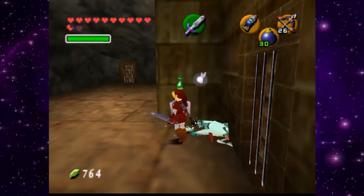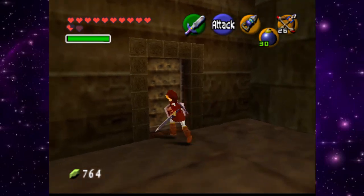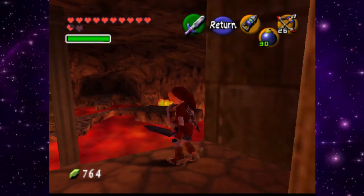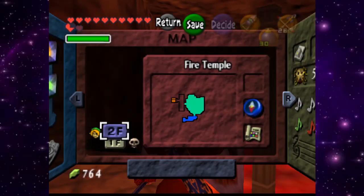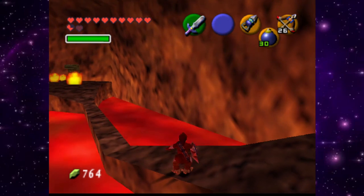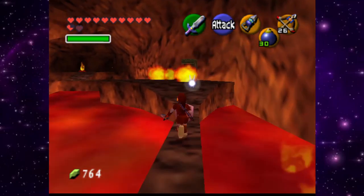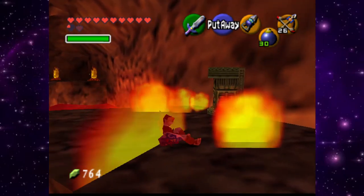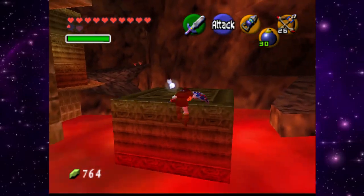Now, where are we? Let's check the map. There's a chest — hopefully it's the hammer, that would be cool. What's up, dude? You son of a bitch. Oh my god, I can get around this. Let's go grab that Gold Skulltula — I want him. Let's beat the shit out of these guys.